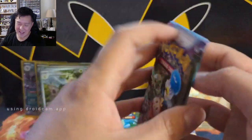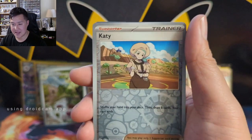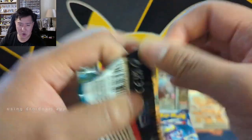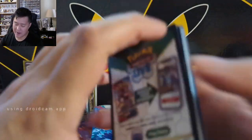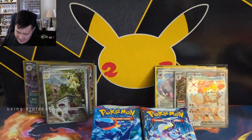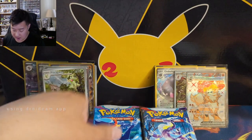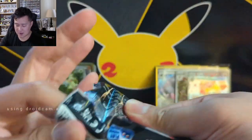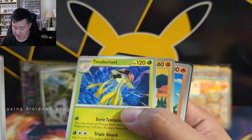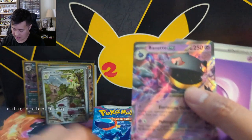I know in Sun and Moon I just got destroyed by a box once - I think it was the Genesect set, Celestial Storm or something. All I got as far as full art secret rares was two Genesect full arts - not a single other secret rare. Just devastating. Of the limited boxes I've opened of this new era, I feel like that's less likely to happen now - it's happening less.